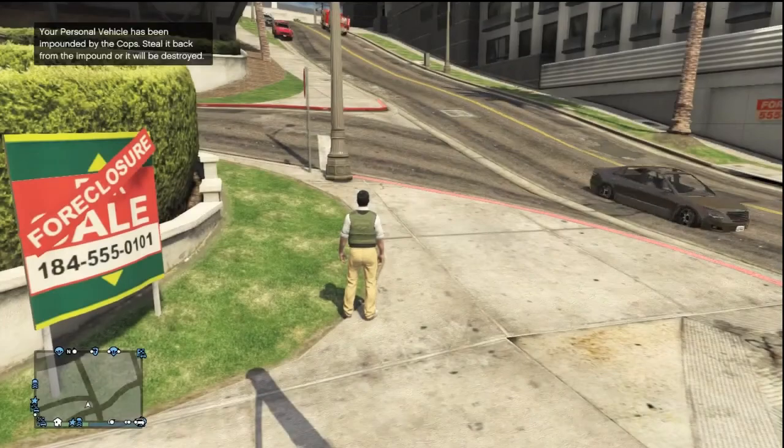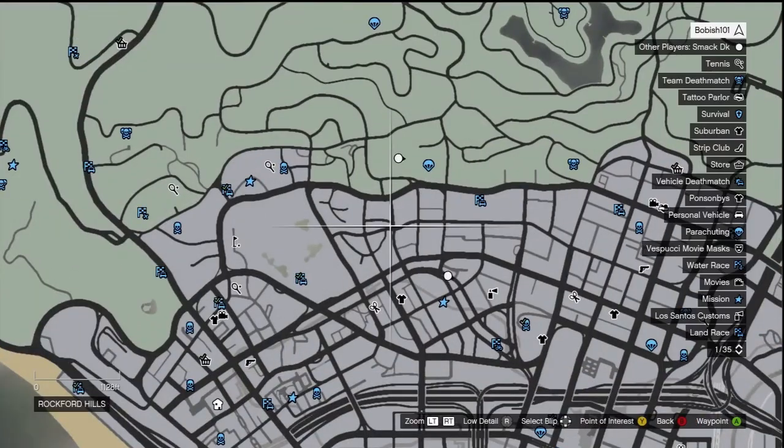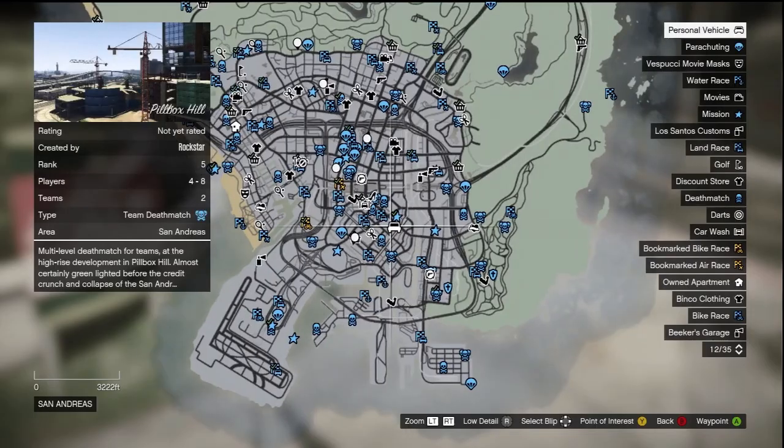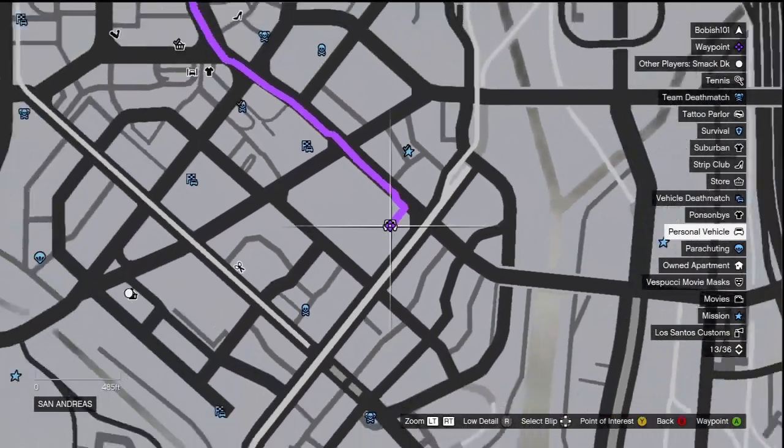Hey guys, welcome to a tutorial video where I'll be showing you how to steal back your impounded car. Usually when your car gets impounded, there's a little sign on the top left part of the screen, and a little icon or symbol pops up on your GTA 5 map. Click start and find this icon.